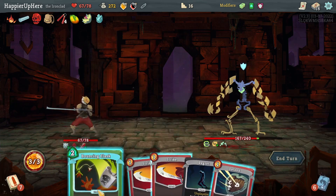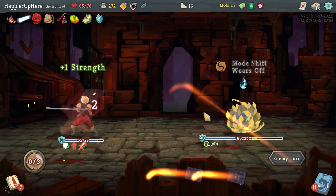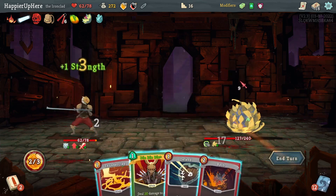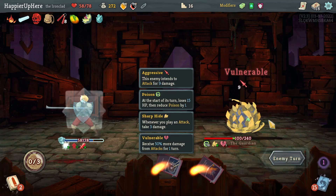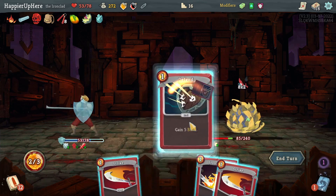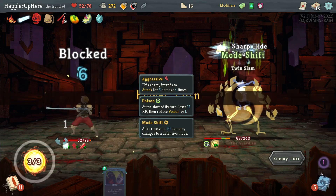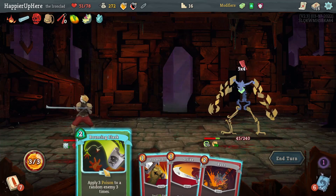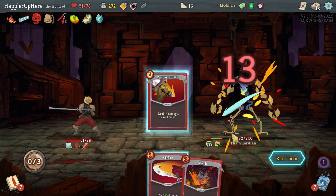Let's do another Bouncing Flask, that should definitely help, and I can transform with a Strike. Since I'm not perfecting anymore I do want to play things like Hemokinesis more often. Let's do Die Die Die — actually I should have done Thunderclap first, that would have dealt way more damage. 16 incoming — let's double Defend and Iron Wave. Almost all my plated armor is gone at this point.